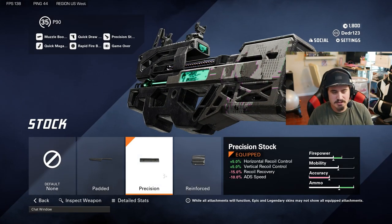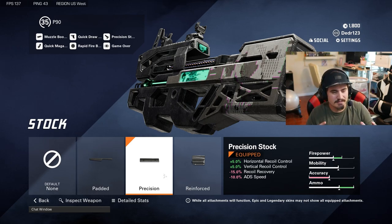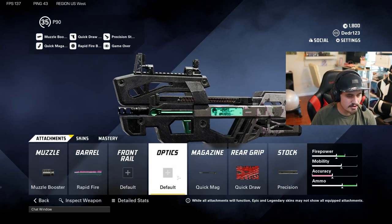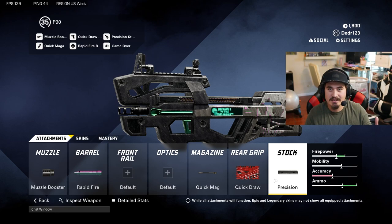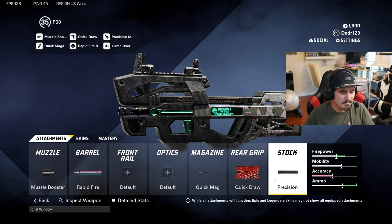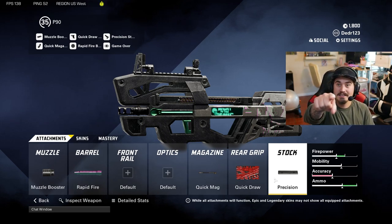We're also running a precision stock. The reason I'm running it is because at those mid to long range kills it helps with the recoil a little bit, just so you can secure that kill. If you want to run an optic you can — I'd replace either the quick mag or the precision stock. Give it a try and let me know what you think in the comments below. Overall I think this is just a great gun, it feels good in any aspect.